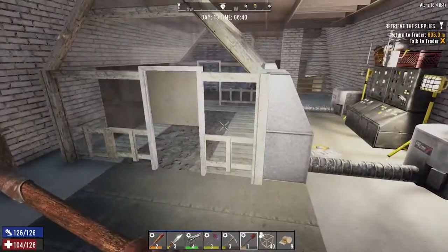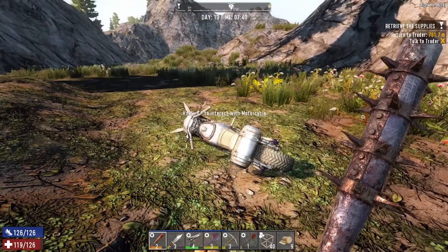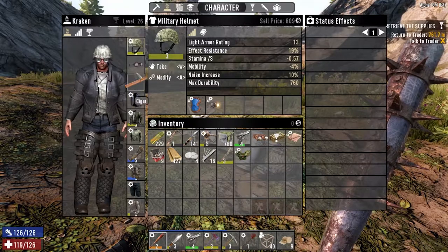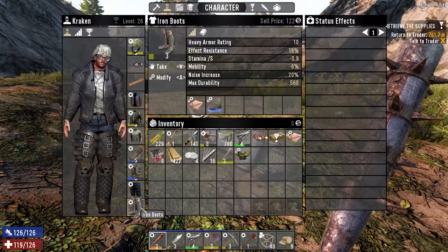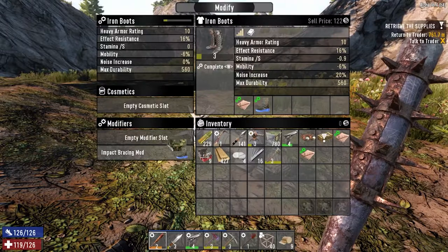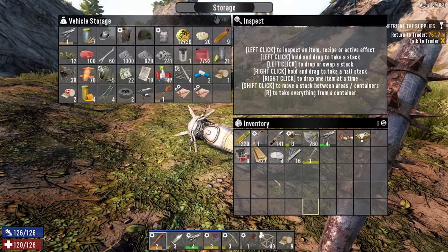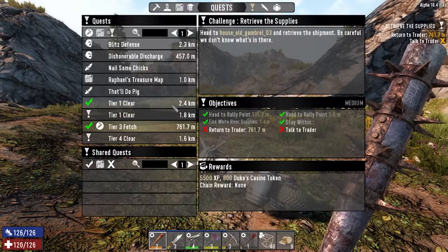I'm going to quickly dig up what we've got right here in front of us and then we're going to get out of it. Nearly 2,000 cement just from doing that one little area — pretty good. Do we have somewhere we can put this triple storage mod? If we did we'd have no encumbrance left. We've got one on there, one on there, one on there. Day 13 and we've completely used this without putting any points into pack mule — good news.